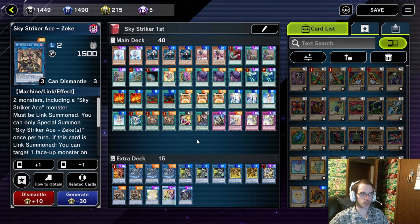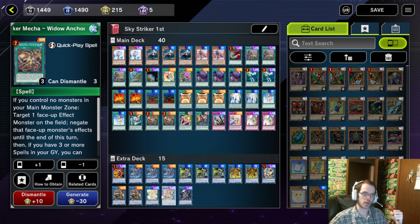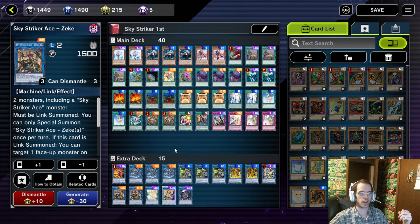Then you also have Zeke, which is your Link 2. It usually comes out from Widow Anchoring — which steals a monster — then you link off your opponent's monster for Zeke, and now you have another boss monster. Because Zeke can destroy or send one of your own cards away to gain 1000 attack permanently. So realistically, you can have a Zeke on field and literally just win with Zeke, especially with how many disruptors and negates this deck has. If it goes right, you can have a 3500 or 4500 attack Zeke that can just push for game.